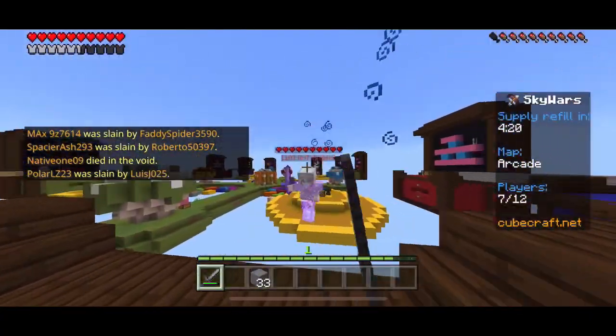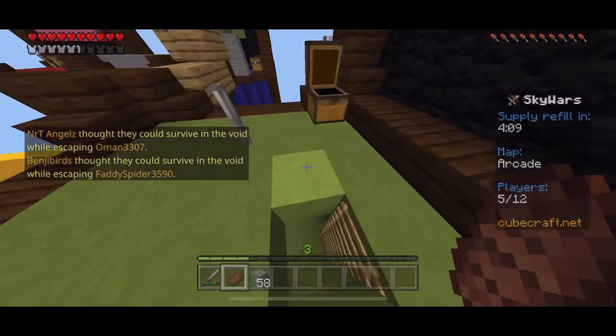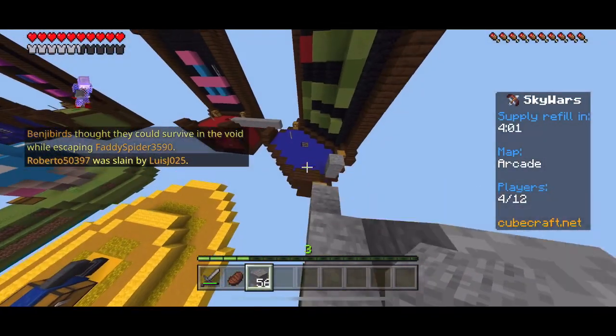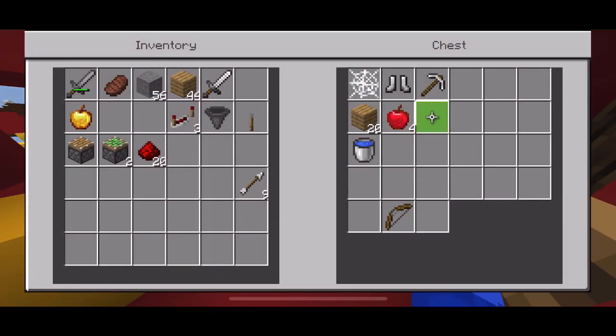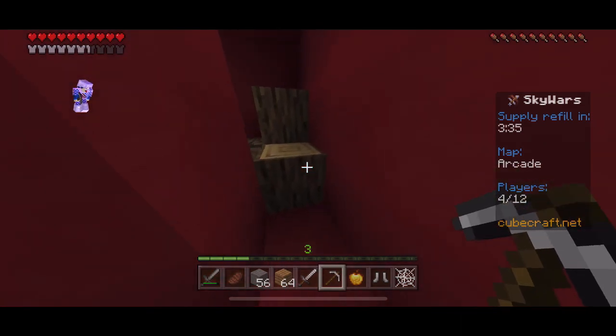It appeared like they had bad pings, so they were pretty easy to kill. My second neighbor's island didn't have a pickaxe, so I decided to go to my first neighbor's island to see if they had one. It turns out the first neighbor I killed also didn't have a pickaxe. But it turns out my own island had a pickaxe, which means I didn't need to kill my neighbors in Minecraft. Too bad.